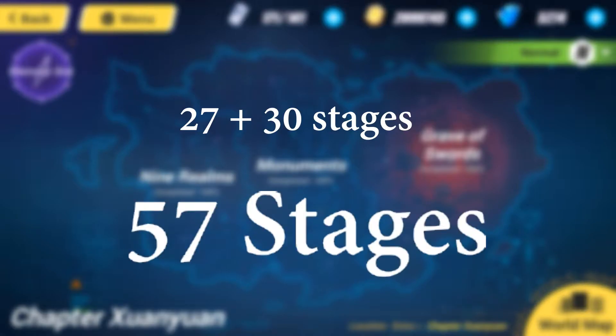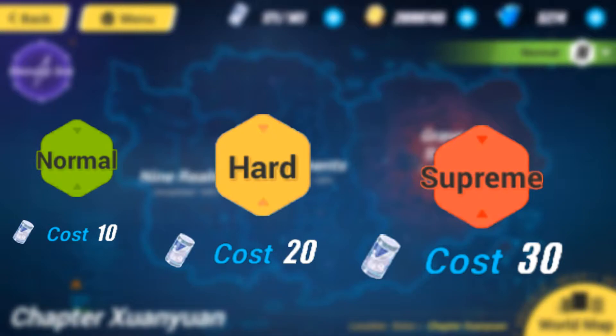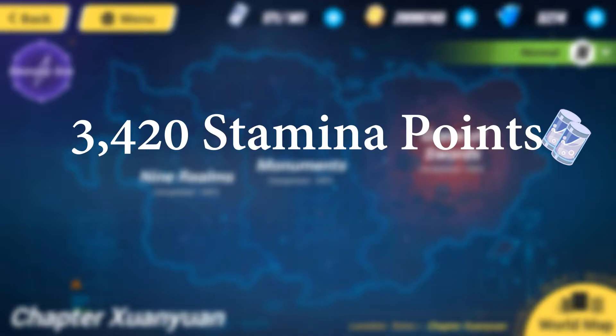The cost of clearing these stages varies with their difficulty: 10 stamina per normal stage, 20 per hard, and 30 per supreme. Spend this for all 57 stages, and you will require 3,420 stamina points.